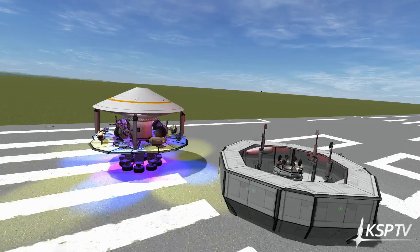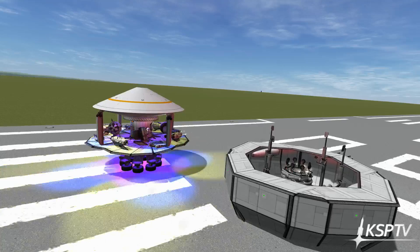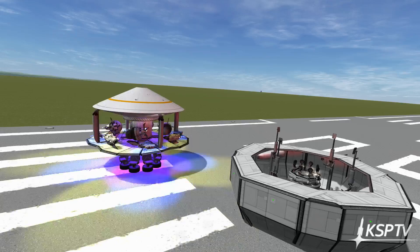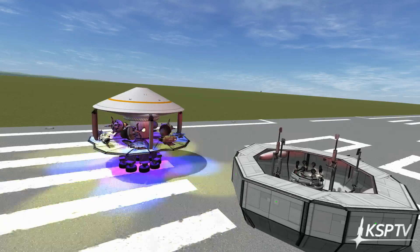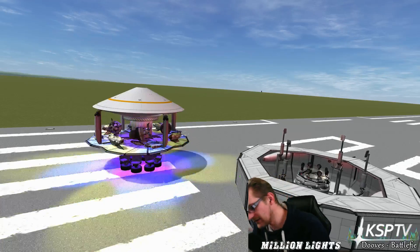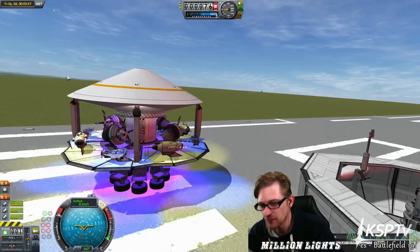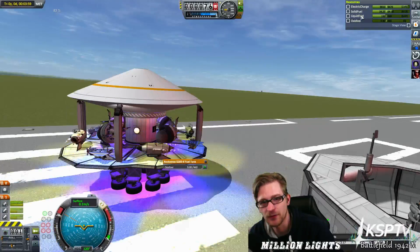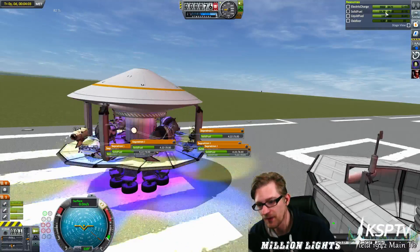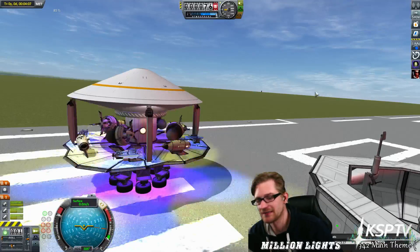How old is he, if I may ask? It doesn't matter how old he is. How are the Separatrons working? They are set to a really, really, really low thrust. I do not have infinite fuel on or anything, so that's my fuel. You can see the solid fuel is draining, but really, really slow — it's set to 0.1.